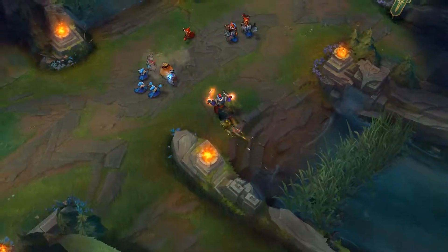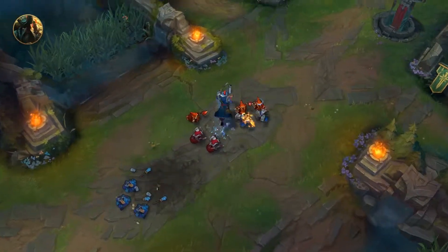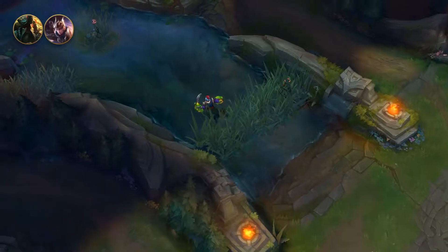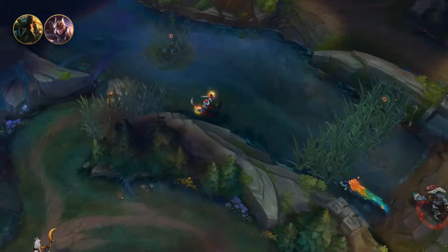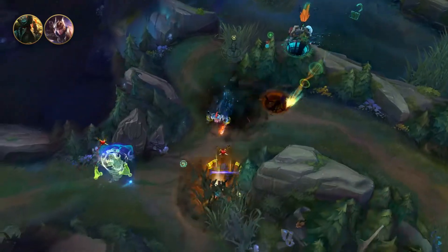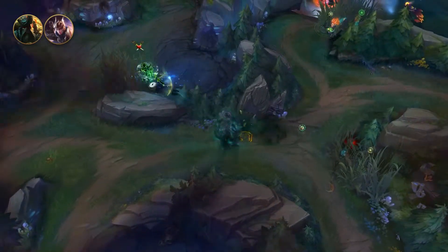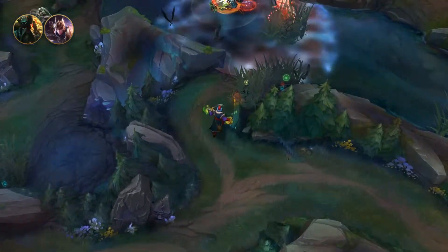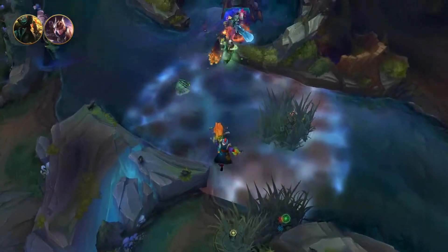There are two champions left on our list: Gangplank and Quinn, top lane champions. Quinn buys it as her third item, just like Misfortune, right after her Youmuu's and Draktharr. Gangplank, on the other hand, can buy it as his second item right after he finishes his Trinity Force. As it usually goes, Gangplank should only buy it if he's got the initiative and needs to assure his domination.